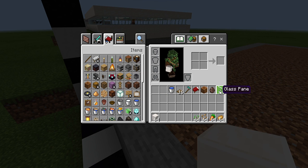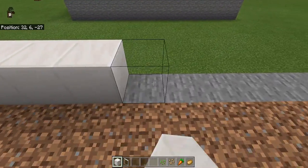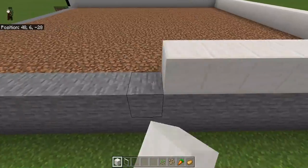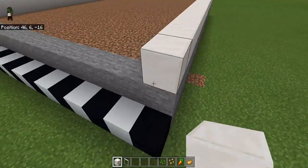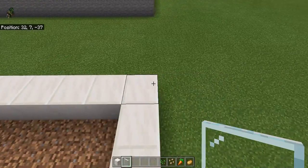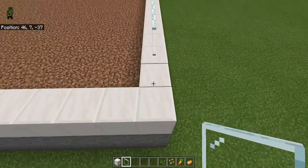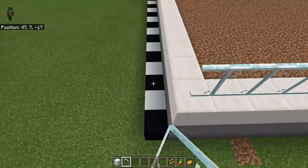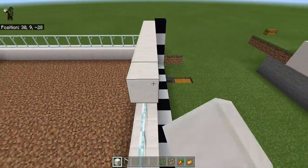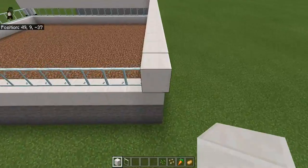Now you'll need your quartz and your glass panes. Place one layer of quartz all the way around. Then place your glass panes — or if you just don't want to see inside, you can put a solid block to fill that in. So instead of glass panes, you can replace that with quartz. But I want to see inside, so I'm going to place glass around and then another layer of quartz right above that.